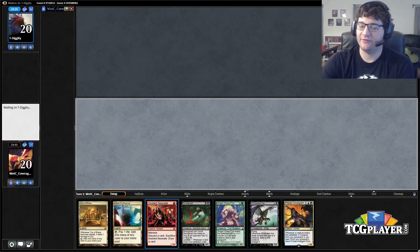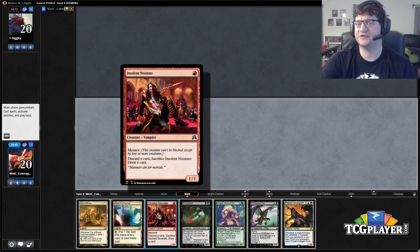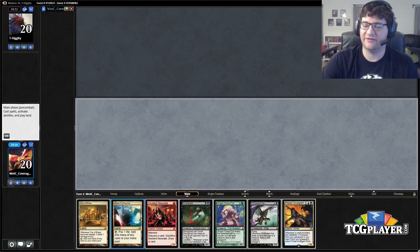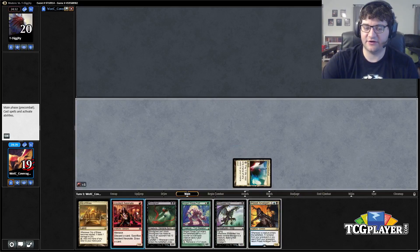In Legacy rather than Neonate you have Putrid Imp, which is a one-drop that allows you to discard a card and put a counter on it. The outlets in Legacy are much better, but we're just going to go ahead and start it off right here.